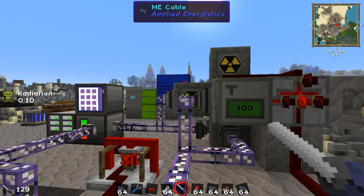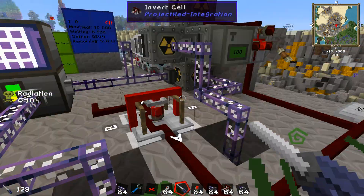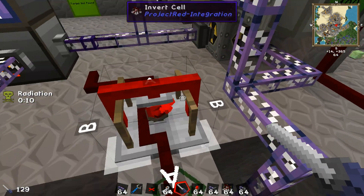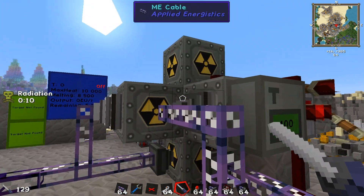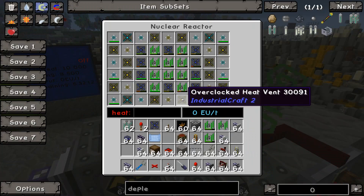Welcome back everybody to another episode of EvanBetterPresents. We're again on the test server and if you remember correctly, the last video I showed you, I had some issues with how I was supposed to get the depleted uranium cells out of the reactor without the spaces being replaced by LZH condensators.